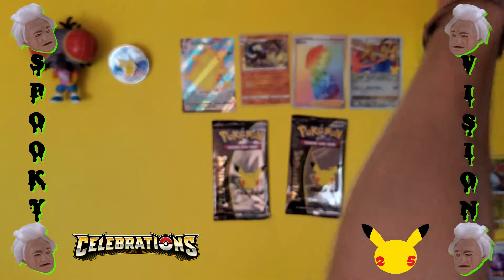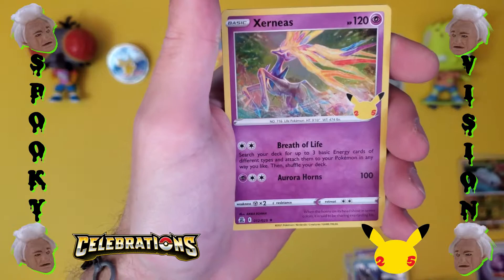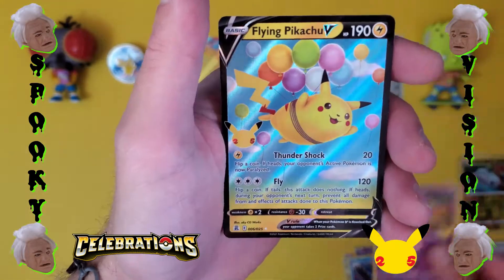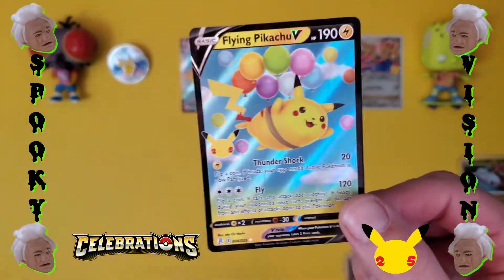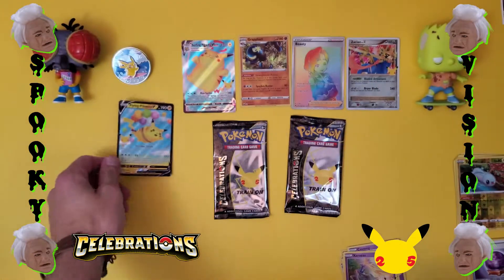Code card. We got Cosmog, we got Kyogre, Xerneas, and Flying Pikachu V. I think I pulled Flying Pikachu in the Elite Trainer, but I'm always happy for another Pikachu card.